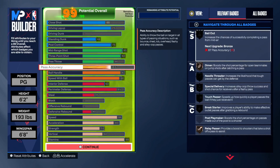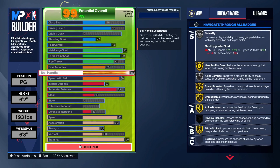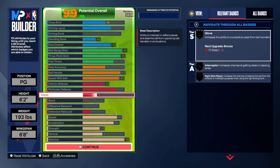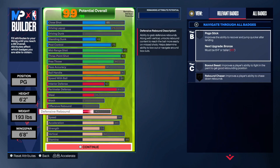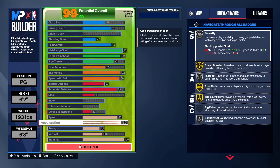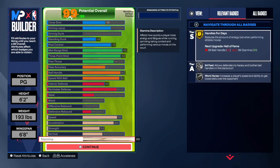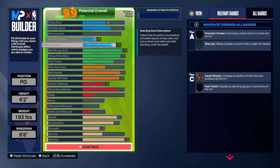I went with 65 pass accuracy - I throw the ball fine. Don't use fundamental pass style. I had a 92 ball handle, 90 speed with ball, 63 interior defense, 85 perimeter defense. I literally don't reach in this game - I get steals from playing hands-up defense. 86 speed, 80 acceleration, 55 strength for the clamps.